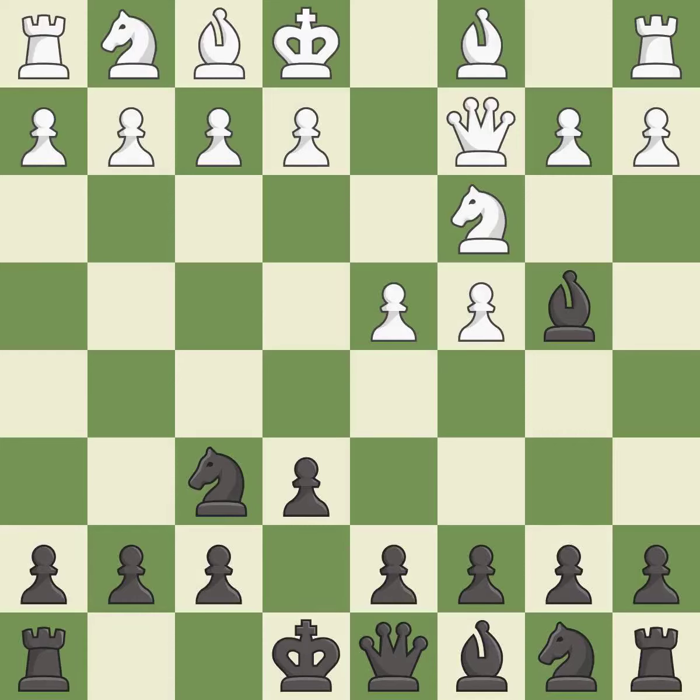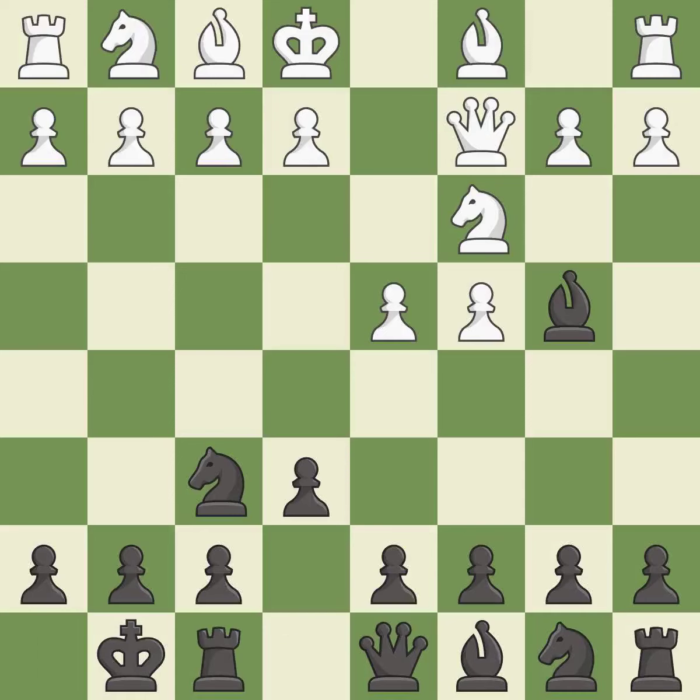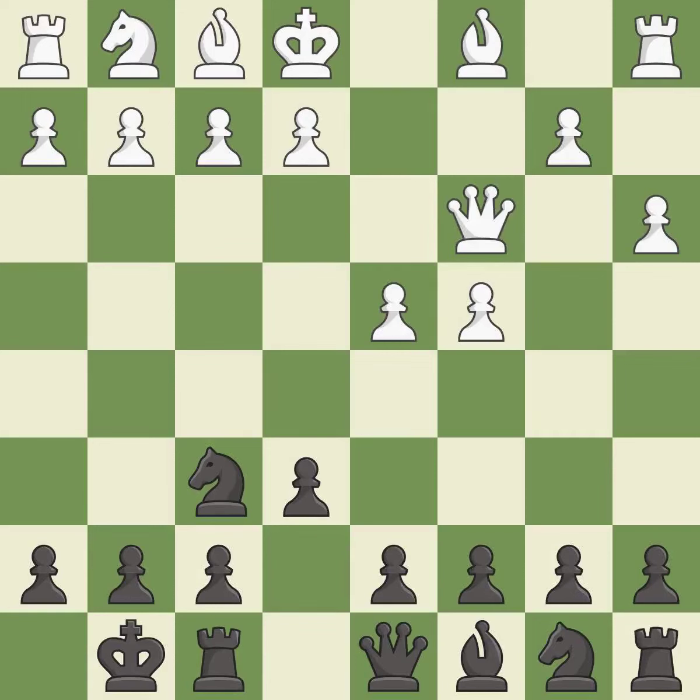Qc2 defends the knight on c3 and continues the fight for the e4 square. Castling gets the king out of the center and activates the rook. a3 puts the question to the bishop — retreat or capture. Bxc3+ captures the knight and puts the white king in check. Qxc3 captures the bishop without doubling white's c pawns. b6 prepares to fianchetto the light-squared bishop to b7, where it will sit on the long diagonal.